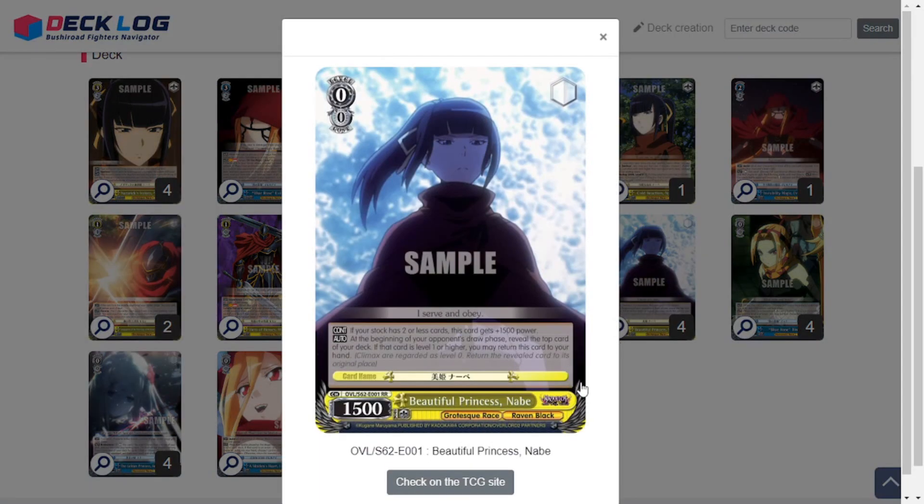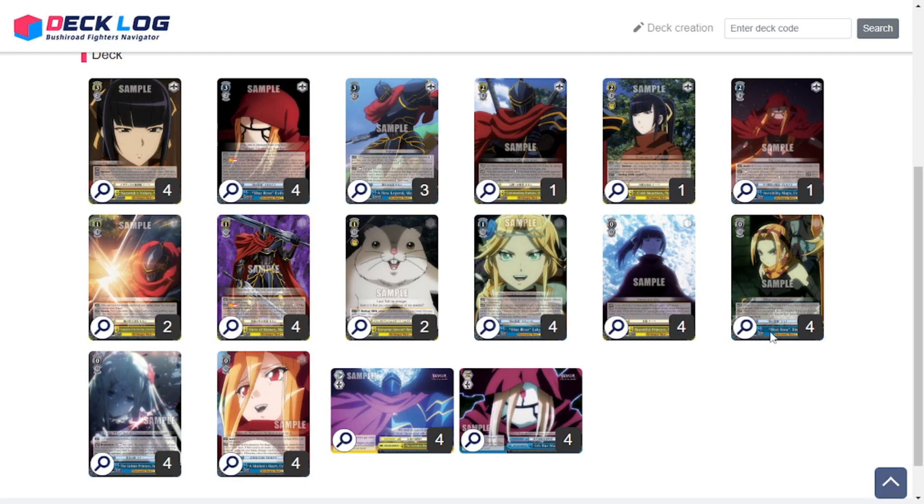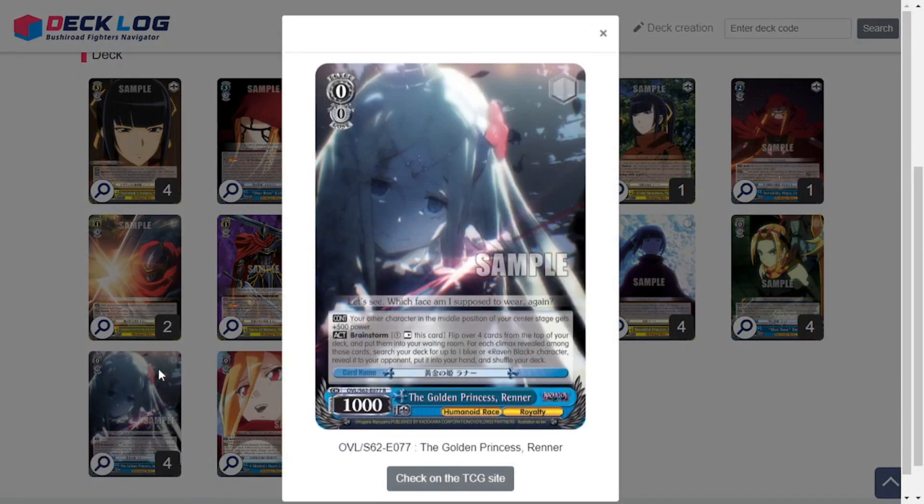Into the level zeros: Beautiful Princess Nabe is a 0/0 1500, but if your stock is two or less she gets an additional 1500, making her a 3k. At the beginning of your opponent's draw phase, reveal the top card of your deck — if that card is level one or higher, you may return this card to your hand, so she just bounces out. Very useful and a great effect, definitely a four-of. Four copies of Blue Rose Tino — when this card attacks, choose one of your characters; that character gets 500 power till end of turn. When reversed in battle, if the battle opponent is level zero or lower, you may put that character on the bottom of your opponent's deck to clear problem cards.